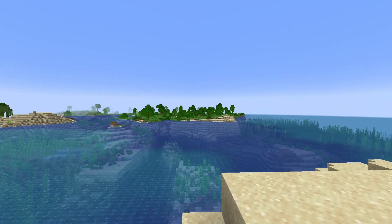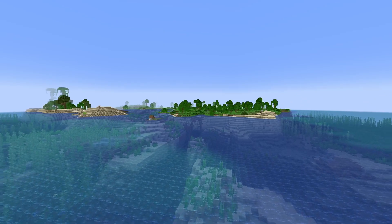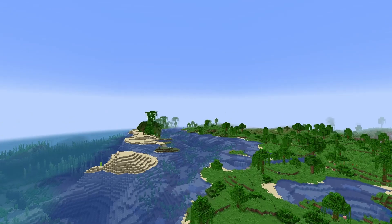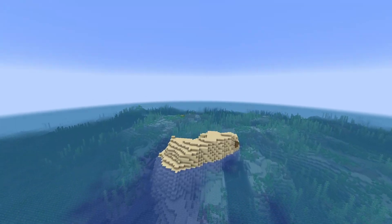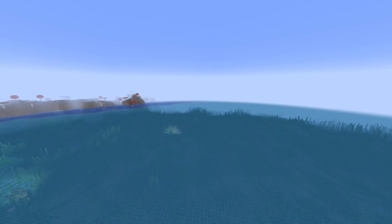Coming in at seed number three, this one's actually quite unique. You're going to spawn in next to a sparse jungle biome, so you're not going to have to worry about clearing it out if you wanted to do a base here. But that's not the focus of the video — we're going to go the opposite direction and go right over this island where we're going to find our Mooshroom Island.